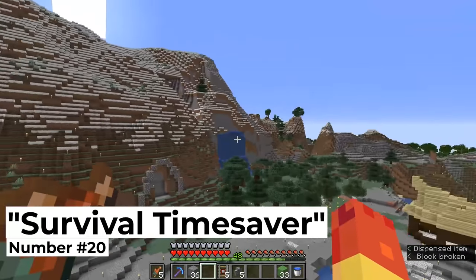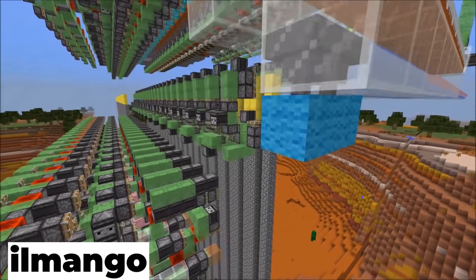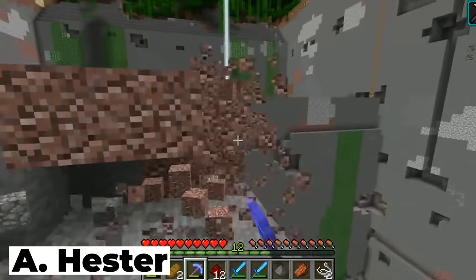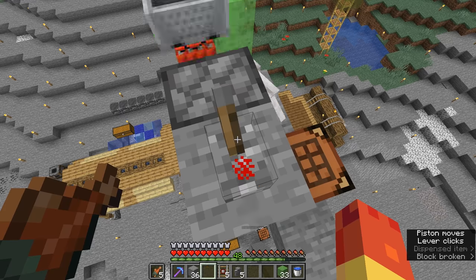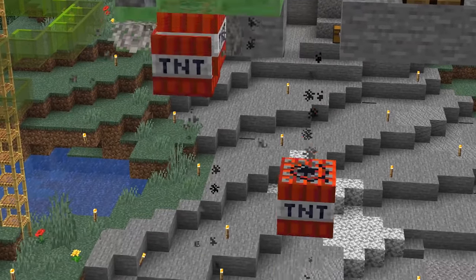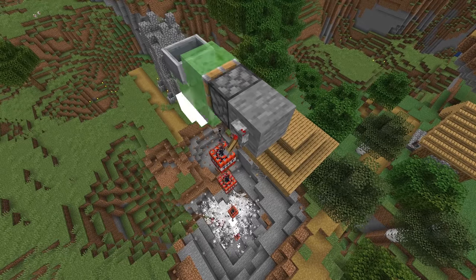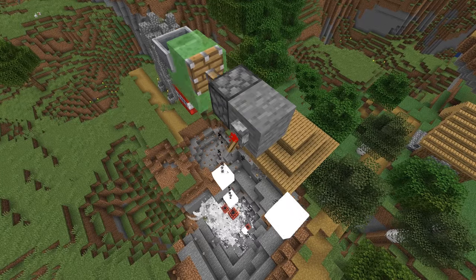Number twenty: survival time saver. If you want to quarry a big hole in Minecraft, what's the best way to do it? While a good go-to is to use a Haste 2 beacon and an Efficiency 5 pickaxe, that's pretty late game and not even the fastest way. If we want to crack through the earth's crust, the best way is to build a 1.14 TNT duplicator using coral fans. With this design, we can flick the switch to our heart's content and use one block of TNT to blow through the whole world.